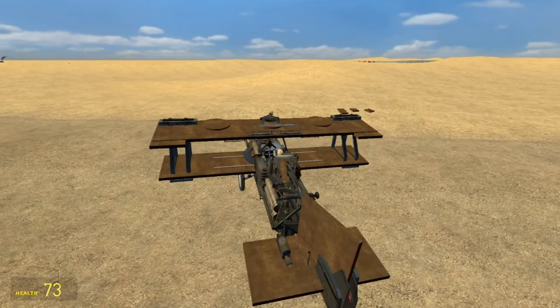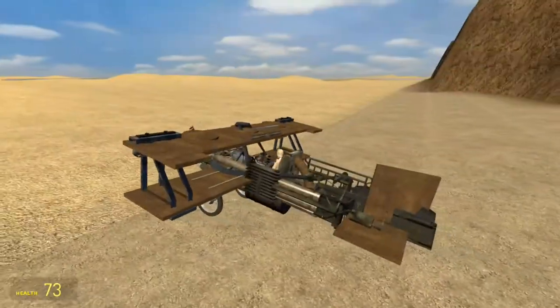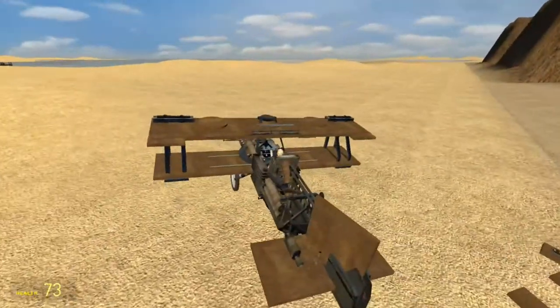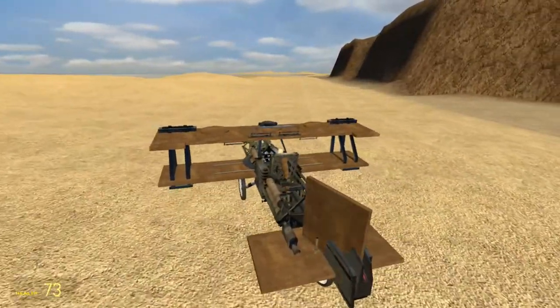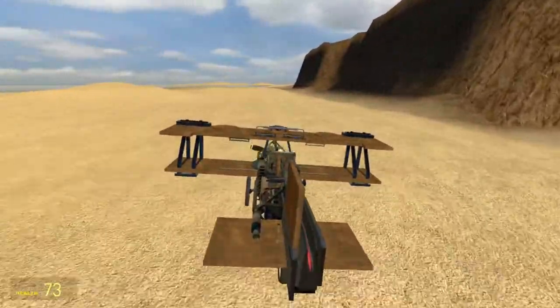That means when we throttle up to maybe 30% or something, we can use this to maneuver a little bit, so we can get into a good position for taking off before we gas up the throttle and fly away.